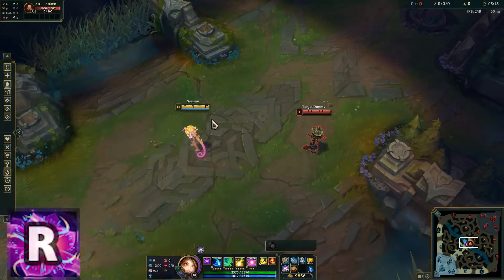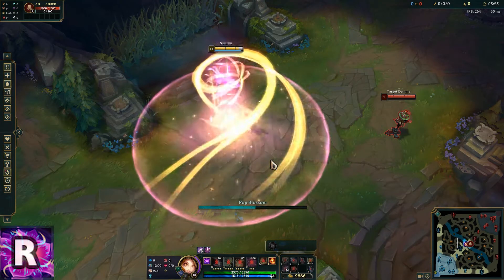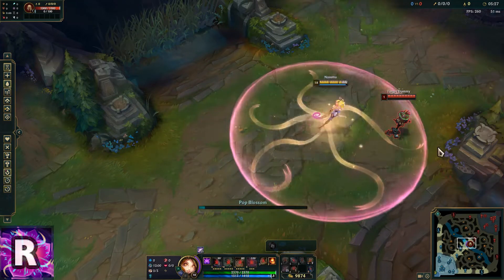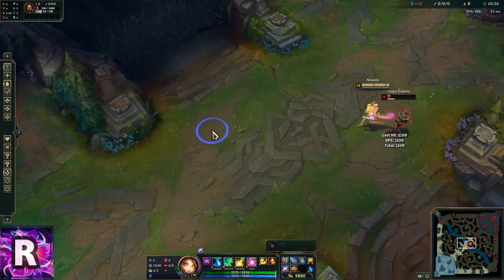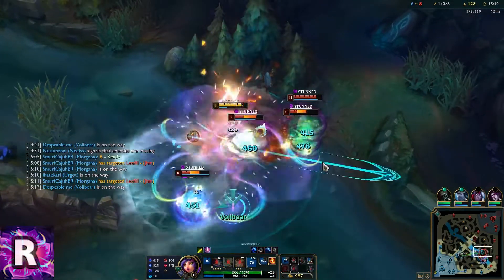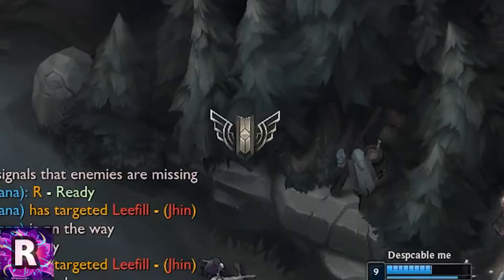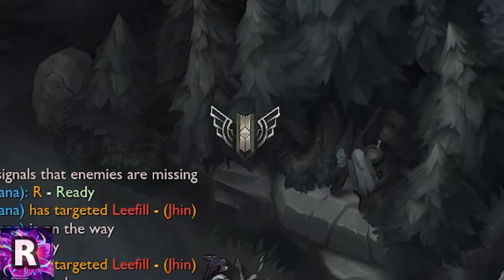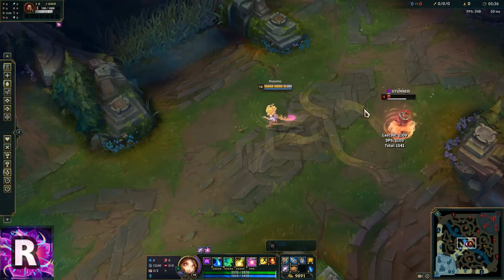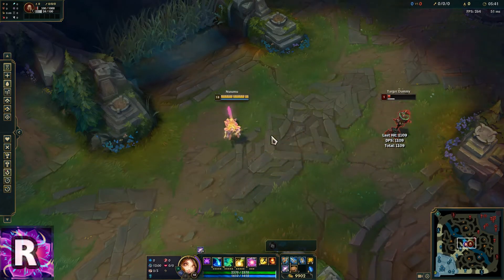Niko's ultimate is probably one of the most impactful abilities in the game, deciding entire teamfights on whether or not you land it. After a brief period showing enemies where your ult will land, Niko jumps up into the air, shielding herself for a ton, and then hits that entire area with the fattest AP scaling the game has seen. This ability cannot be cancelled, so you don't have to worry about crowd control like other mages. However, unlike other mages, you have to land this ability by going in. There are a lot of different things you can do to help with that downside.